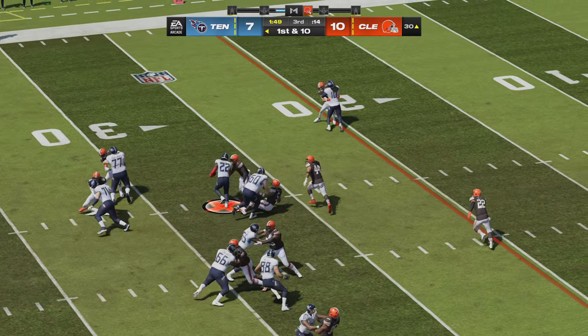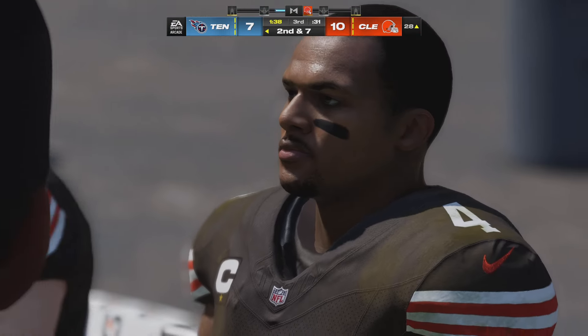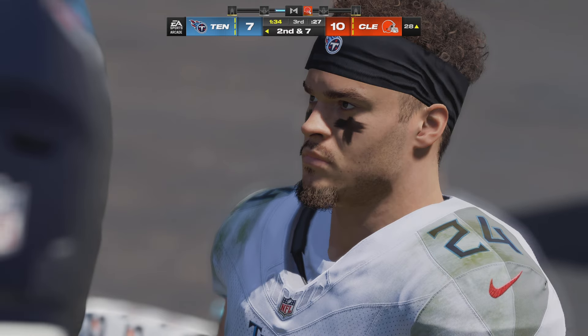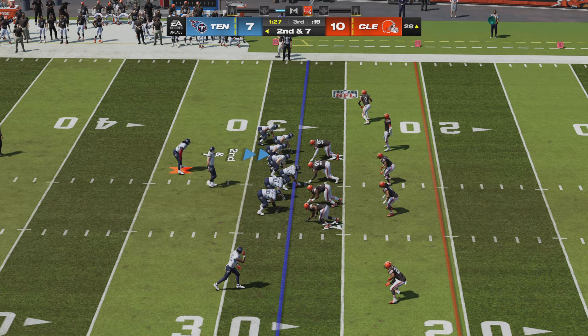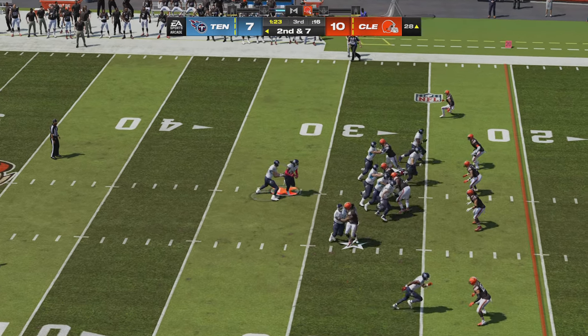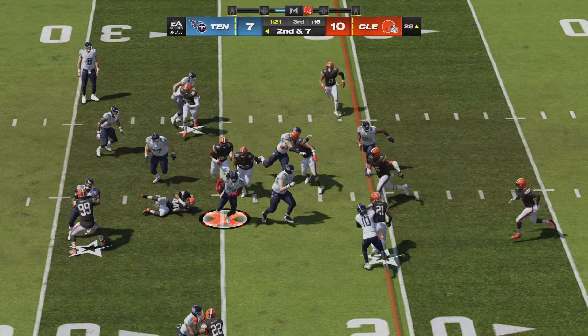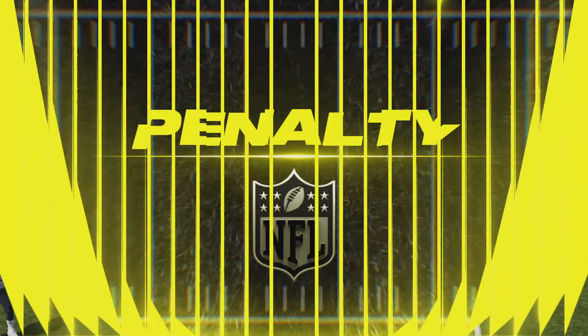Henry out the middle and he's got it down to the 28. Typically we think it's the strong safeties that are better tacklers closer to the line of scrimmage, but in this case how about the free safety coming up and making the big-time play. Ball on the 28, here's second and seven. Off the option, Henry fights and he's blocked out at the 24 after a gain of four.